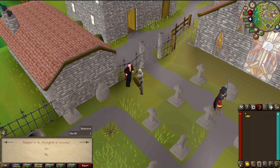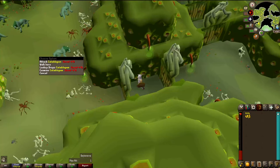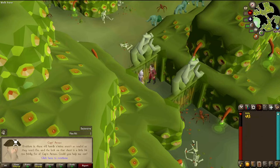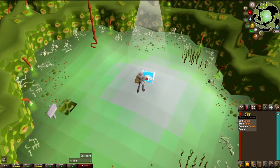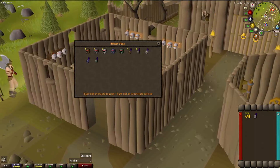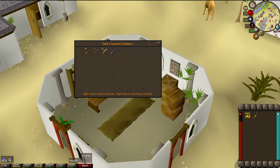I need some money right now. I can be taken right to the Stronghold of Security with Count Check for a quick cash boost. I got knocked down to one hit point — since I have no food, I'll just be sitting here to regen. Some of the Stronghold of Security monsters have collection log drops; it might be worth coming back when I'm not so low level. Now I can buy a steel helmet here with my defense of 5, a steel plate body in Varrock, then steel plate legs in Al Kharid. Those are some great new defensive bonuses. Can't forget the iron scimitar too.